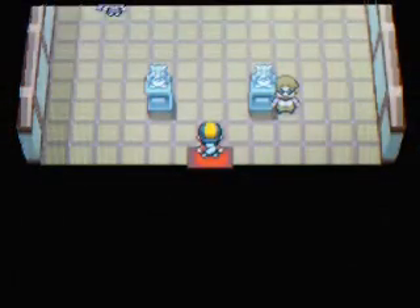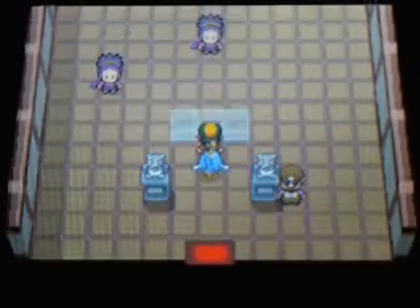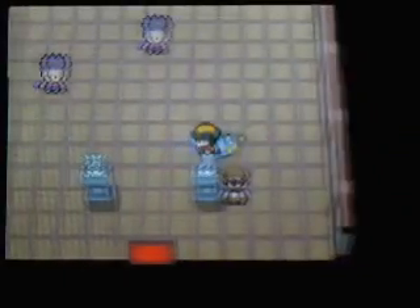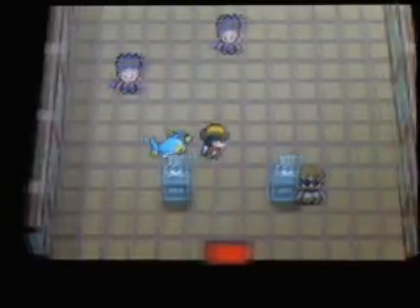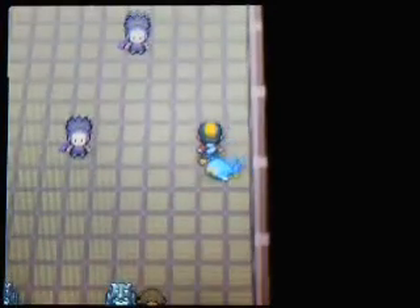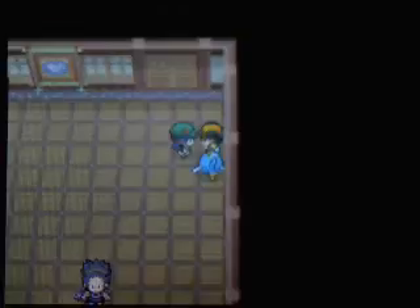Now you may be wondering who the gym leader is since Koga has left for the Elite Four. Well, we're going to find out soon, but not that soon, because we have to go through this gym puzzle which is actually kind of tough. It is filled with invisible walls, and all of the people look the exact same, so we don't actually know who the gym leader is. We have to find our way around the invisible maze and try to find the right person.